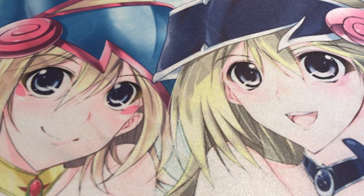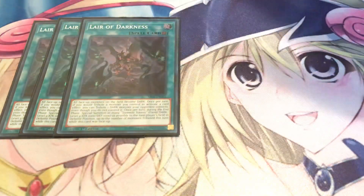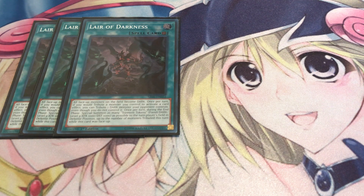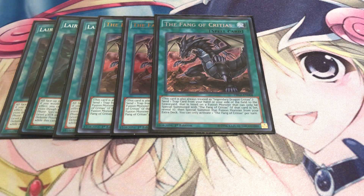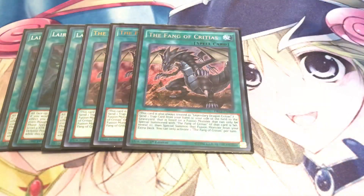Moving on to spells. Since it's Lair of Darkness, obviously you're running three copies of Lair. It turns everything on the field into dark monsters, and once per turn, if you tribute a monster that would activate an effect, you tribute one dark monster on your opponent's side of the field instead of your own. You can also produce torment tokens — and this is mandatory — they're all level three with 1000 attack and defense in defense mode. If you tribute monsters on your opponent's turn, they get the tokens; if during your own turn, you get the tokens. It only happens during the end phase of the turn.